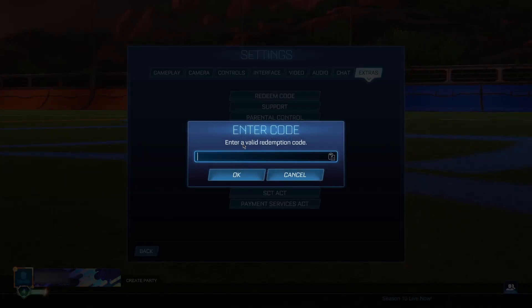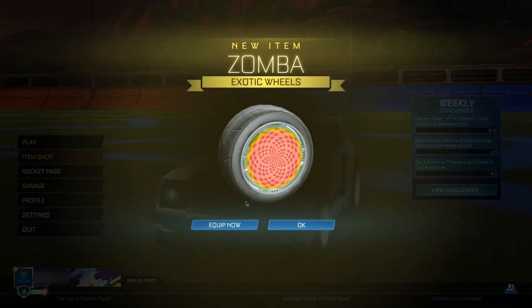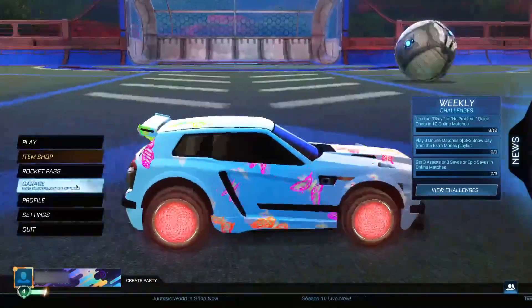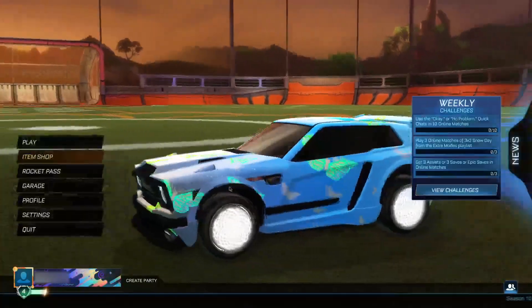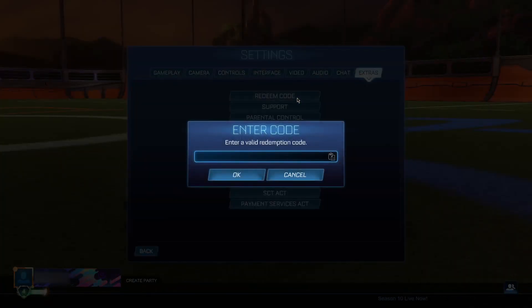The third code is going to be 'JuneSamba'. This is going to give you the Samba wheels here for completely free — it's a pretty nice pair of wheels. Click OK, it's going to show invalid, but as soon as we go back to the main menu, boom — we get the Samba wheels and as you guys can see they look absolutely banging. They are definitely a very good-looking wheel.